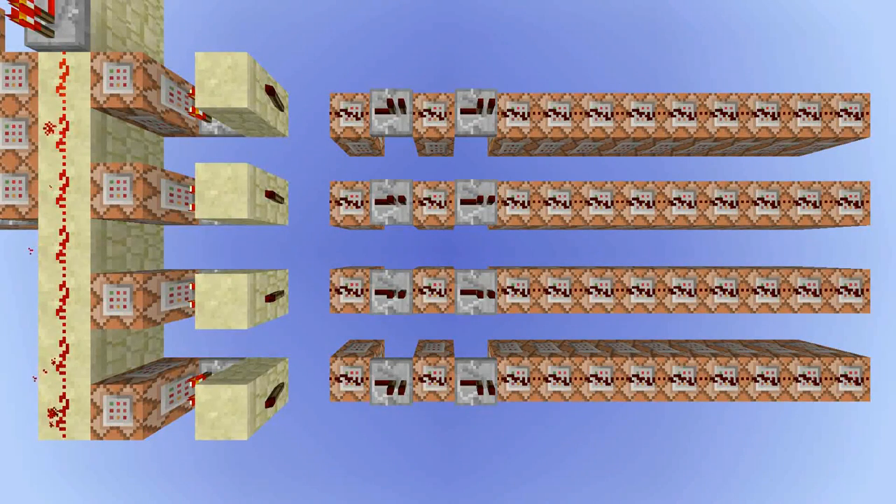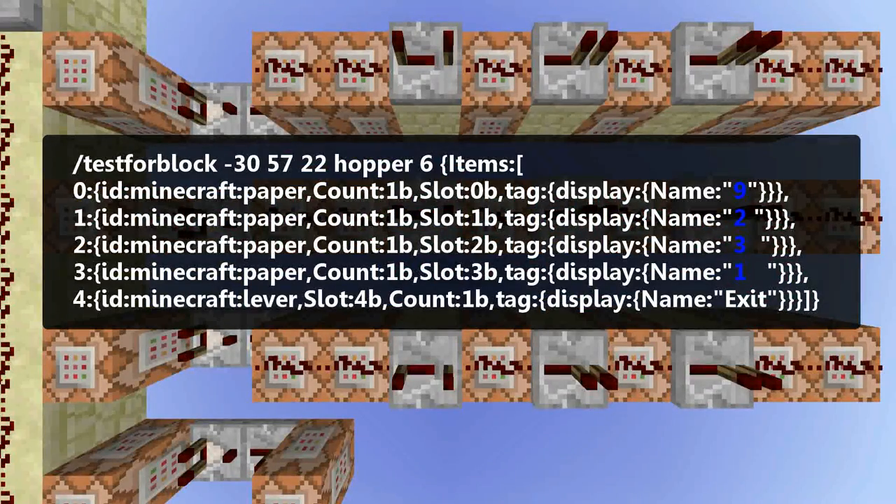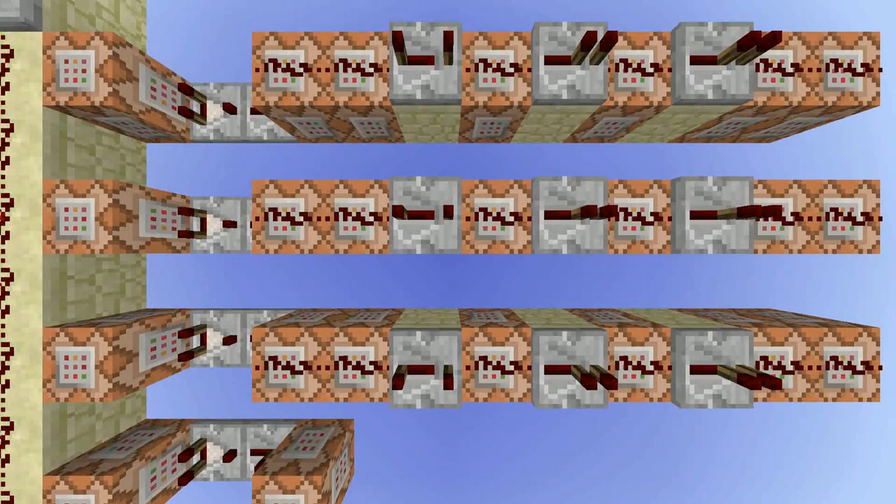Furthermore, I had to add blanks to the name of the paper, because items with the same name would stack and I don't want that to happen. These command blocks test for a hopper with a specific code. So if owner 1 enters the right code, I want the account of owner 1 to be activated — and that's done by setting the dummy objective owner to 1.